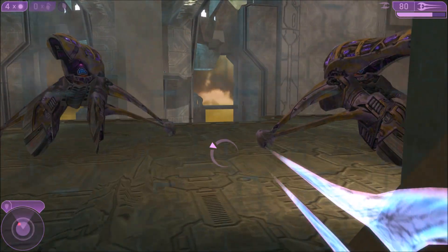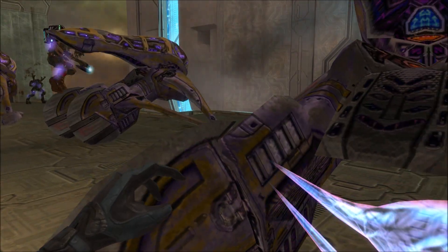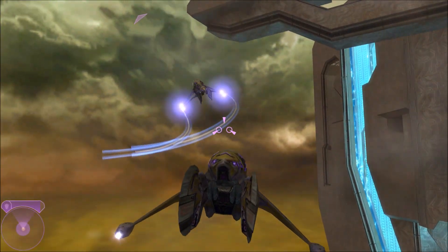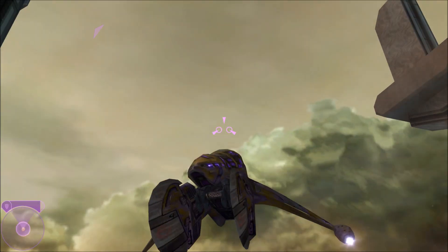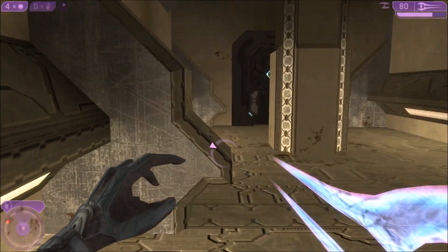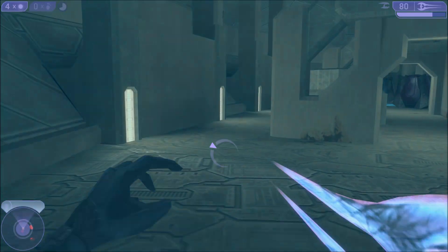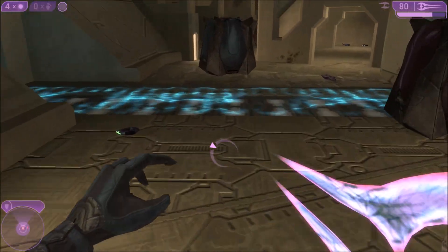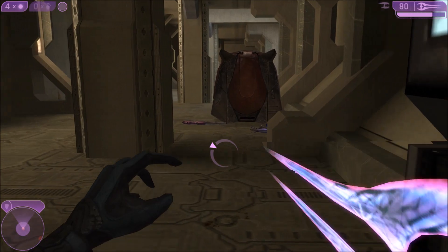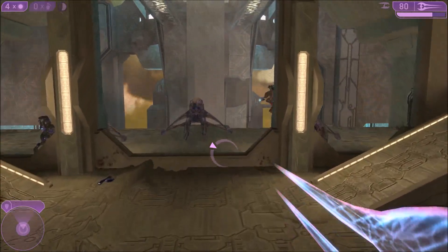Using Blue Trainer, we can just clip through the window and see what happens. Even though I clipped through that window, it actually is possible to clip through without the use of mods or trainers. There is a glitch on the original Xbox version of Halo 2 that lets you clip right through. I don't actually know it, so if anybody can find a video of that tutorial, feel free to post in the comments and I'll pin it, so people can try this out without mods on Halo 2 PC or Xbox. But to keep things simple, I did use the Blue Trainer to clip through and test this out.